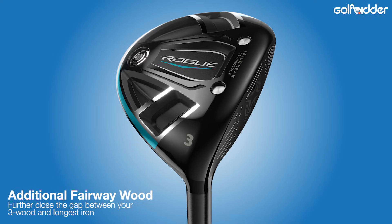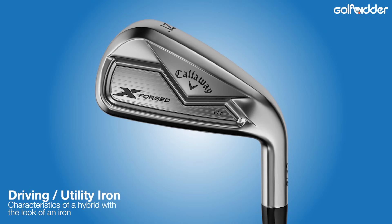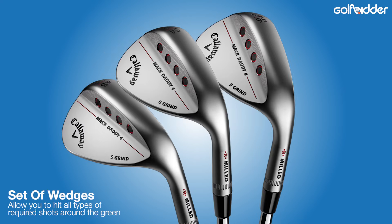The question of what to do with the remaining 3 clubs is a dilemma shared by beginners and the very best tour professionals. Options might be another fairway wood to bridge the gap between your 3-wood and longest iron, a hybrid or rescue club that is easier to hit than a long iron and bridges that distance gap, a driving iron which is similar in performance to a rescue club but looks like an iron, or a set of wedges for consistent short shots around the greens and bunkers. Many senior players with slower swing speeds will carry extra fairway woods or hybrids instead of long irons, which they hit with much more consistency due to their forgiving design.